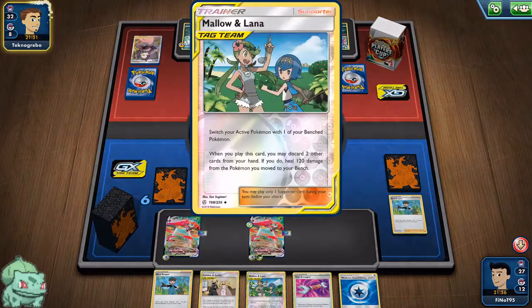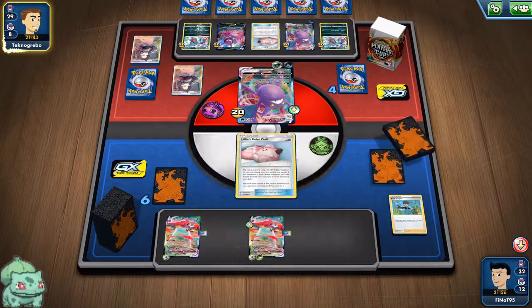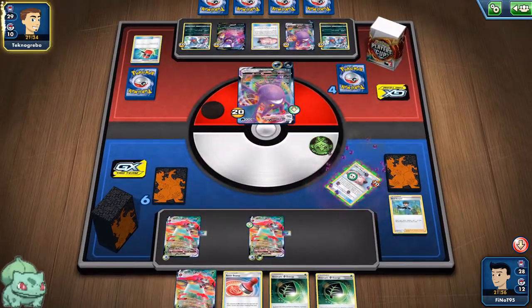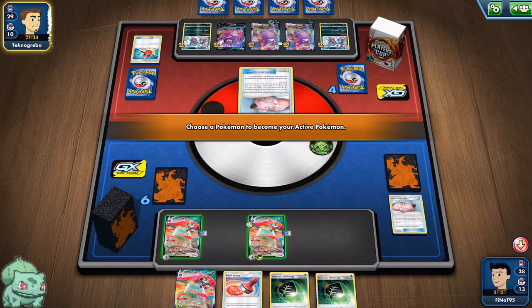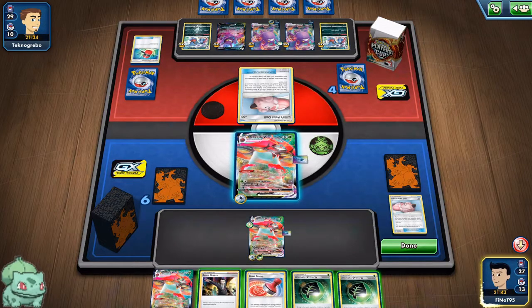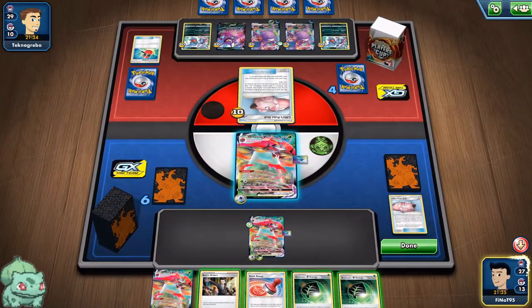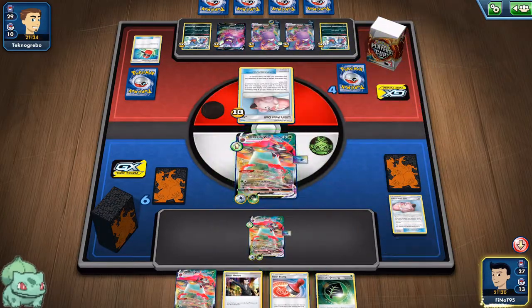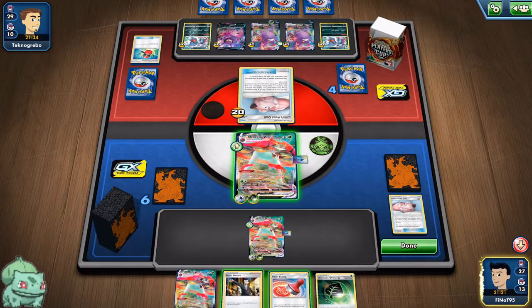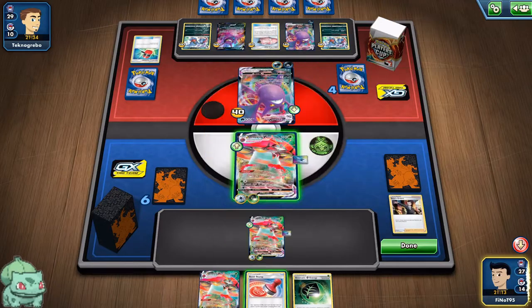Now they're starting to stack up with Toxicroaks, which is annoying. But like this we have to force them to go through two of our VMAXes plus we have Mallow & Lana. There's a Marnie and crushing hammers — their Toxicroaks are tall which is not ideal. Okay, we have the Boss and they're weak to Grass. Since we have the Aromatic we can prevent the poison. Let's Boss up this one — we're doing 50, 100, 150 — I think it's a good idea to start piling on damage.